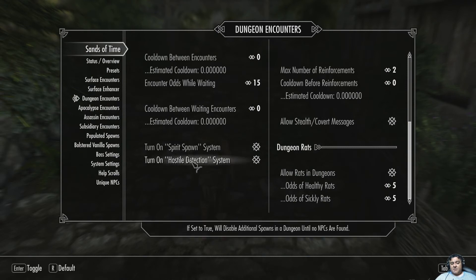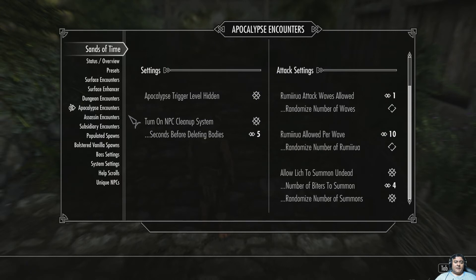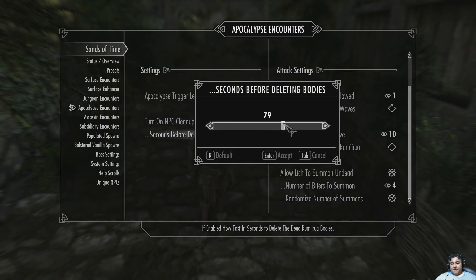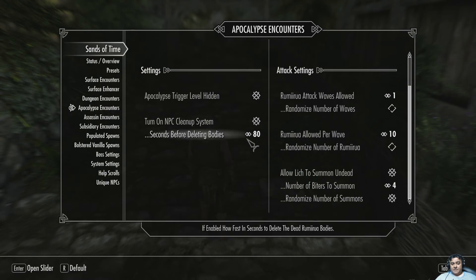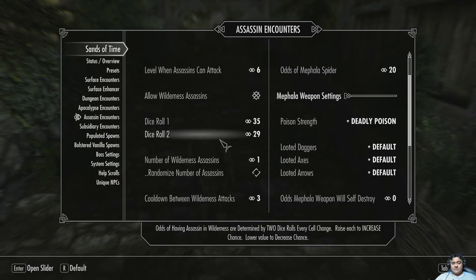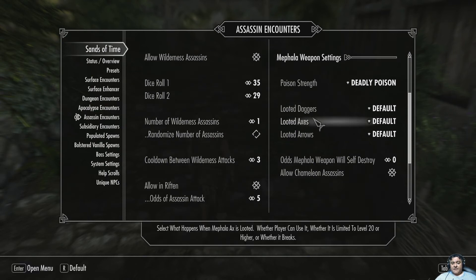Turn on the spirit spawn system, the hostile detection system. Some of the stuff I forgot I put in — apocalypse: what level they start, seconds before deleted bodies. That's been killing me — about 80 seconds should be better. I've been listening to it like crazy. How many waves of zombies — awesome. Assassin encounters: levels when assassins can attack.